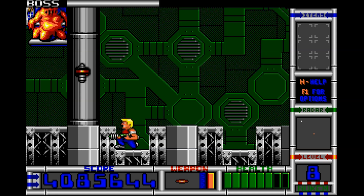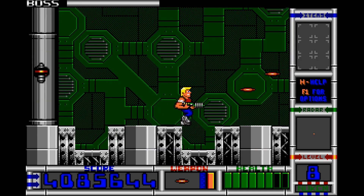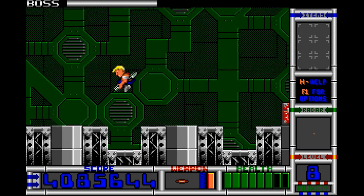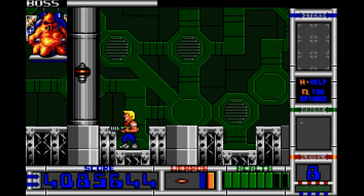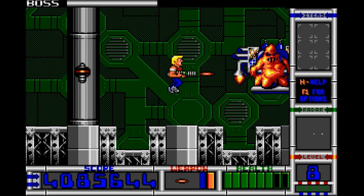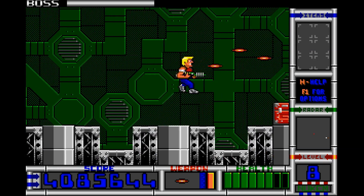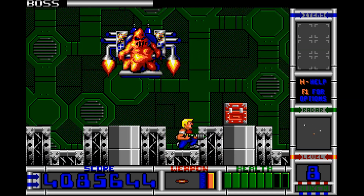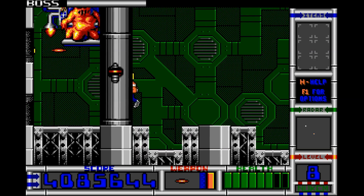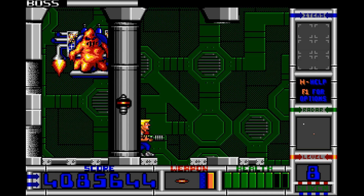If you'll recall, in the first fight he had some sort of capsule or something where he would drop a lot of bombs. And this one... it's a rocket throne where he flies around the room and occasionally tries to land on me. Like so. A considerably easier fight, to be honest.